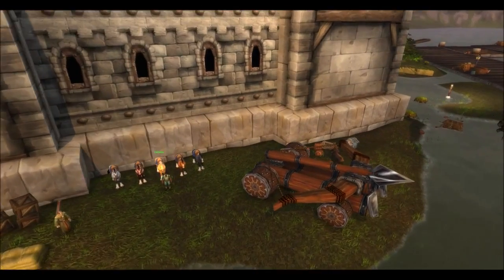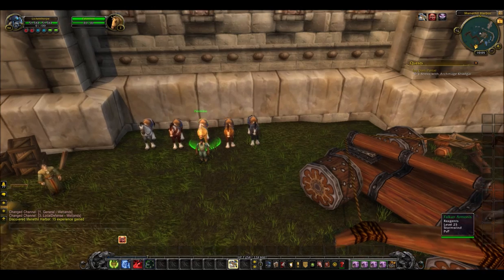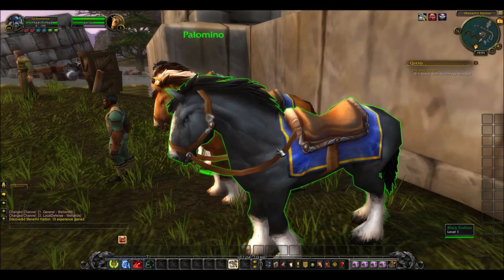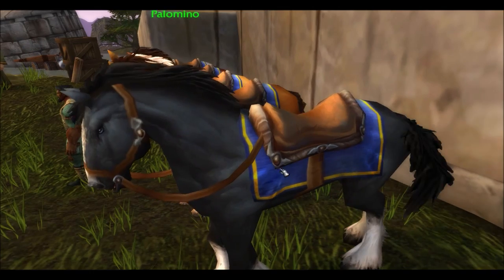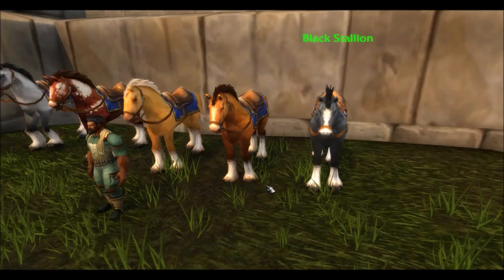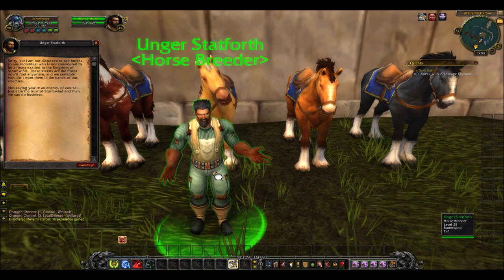Here in the Wetlands you can actually buy yourself a black stallion. This is in the middle of the harbor in the Wetlands — you can fly there. Most people think it's not in the game anymore or that it's a rare mount, but it's really not. It's another one of the racial mounts, and you can only get it here.